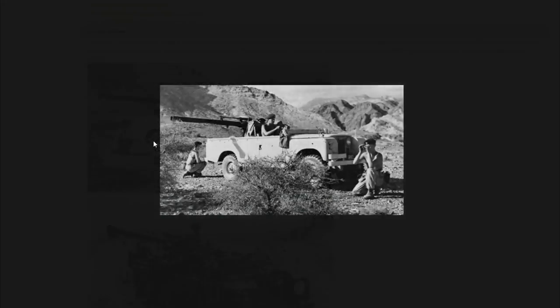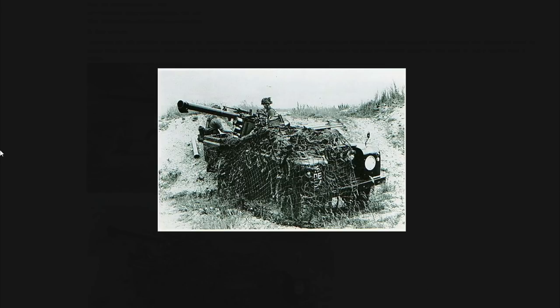Even more unusual is the Land Rover 2A LWB Wombat — literally a Land Rover with its top cut off and a massive 120mm Wombat gun added to the back. It could go around 65 miles per hour, giving it scout-like mobility combined with serious firepower. It came in a few different variants depending on which Land Rover was used as the base.